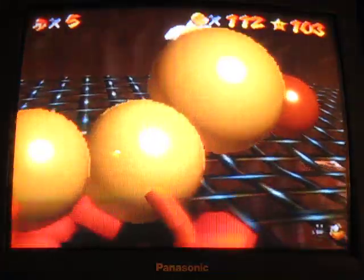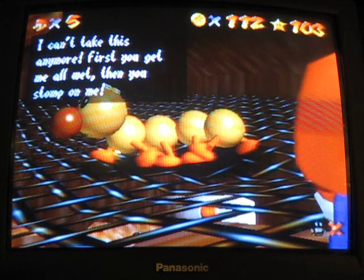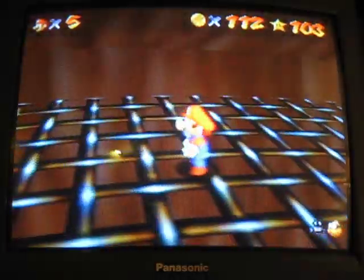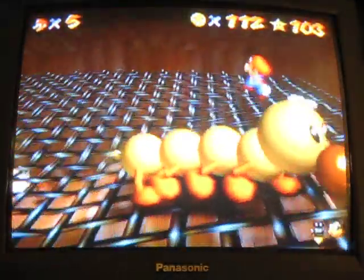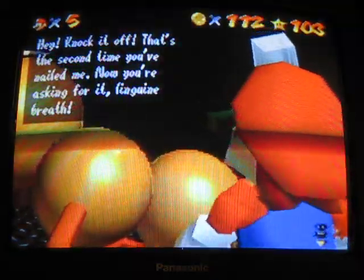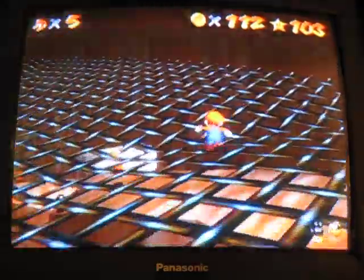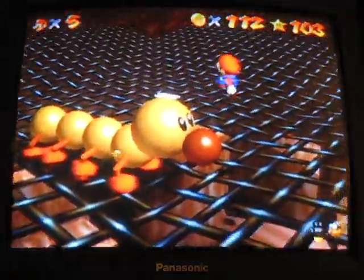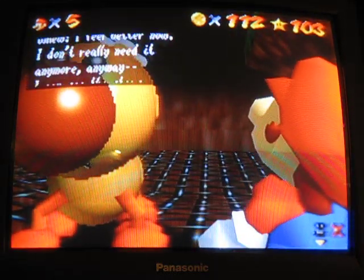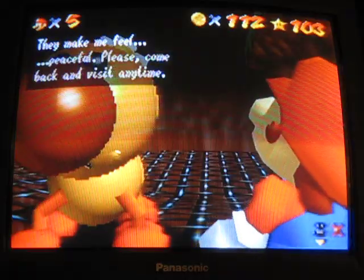You're fighting Wiggler — jump on his head. Then he says: 'I can't take this anymore! First you get me all wet, then you stomp on me — now I'm really really really mad!' And now he's faster. The second stomp: 'That's the second time you nailed me — now you're asking for the green lasagna breath!' And now he's even faster. But he's easy to beat. Take the star — 'Oh, I feel better now. I can see the stars through my ceiling at night. That made me feel peaceful. Please come back and visit anytime!'